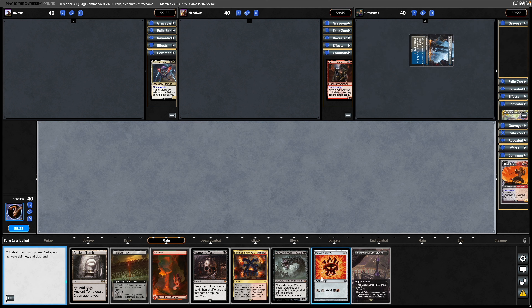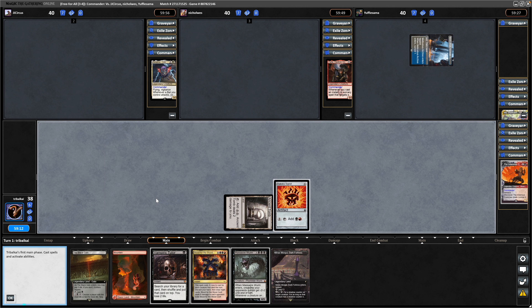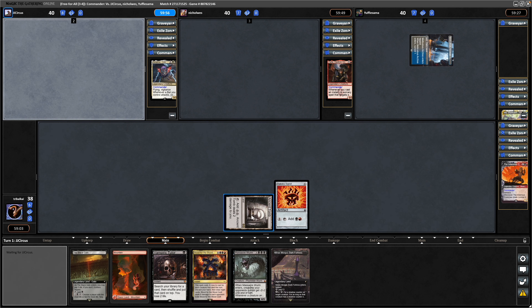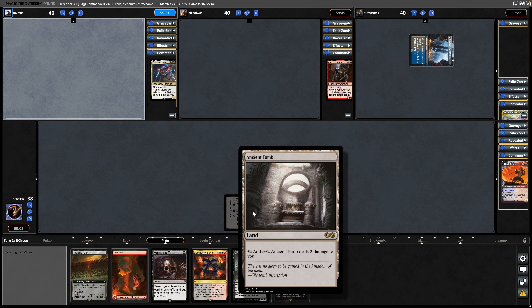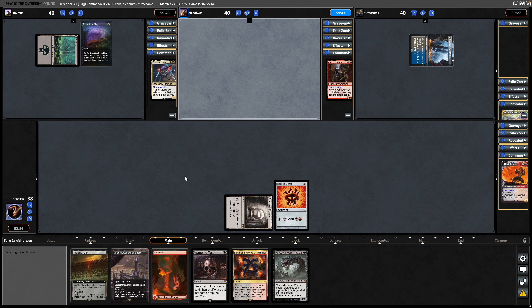Need to be careful with how much life we're taking at turn one. Ancient Tomb is always pretty risky. On a semi-regular basis, depending on how well my decks do in a video, Ancient Tomb is always considered this cEDH card that just absolutely breaks the game and very much upsets certain viewers. Hopefully we don't get too much crying over a turn one Ancient Tomb.